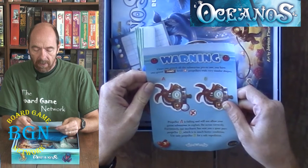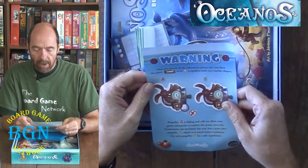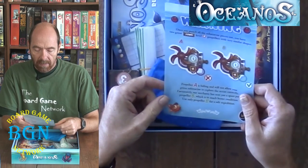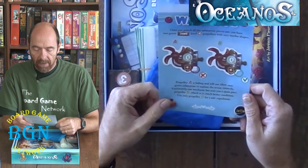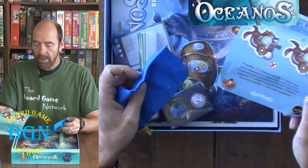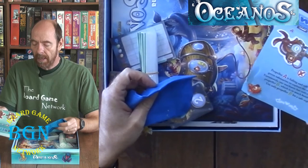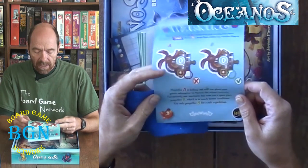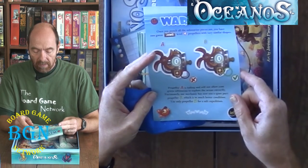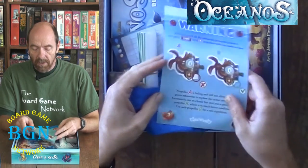Warning! Once you punch all the submarine pieces out, you have two green jaws level — whatever — propellers with very similar shapes. Propeller A is failing and will not allow your green submarine to explore the ocean correctly. Fortunately, our mechanic has sent you a spare part: Propeller B, which is in much better condition. Use only Propeller B for a safe expedition.